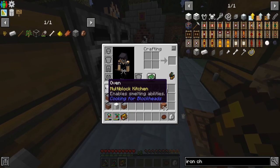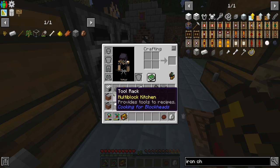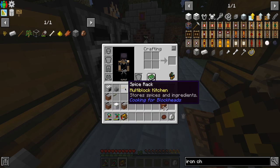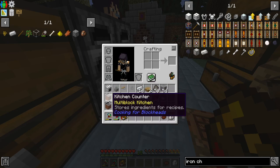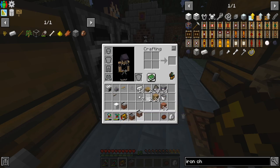Multi-block kitchen — so if I set this up all in a row, will it do something? I wonder. Provides tools to recipes. Stores spices and ingredients. Let's set this stuff up and see what happens.